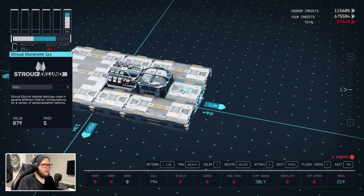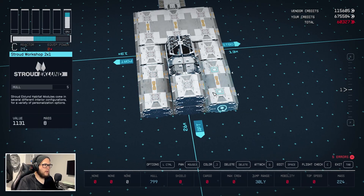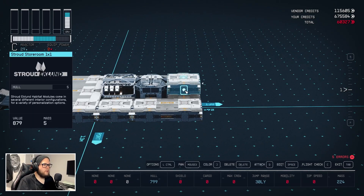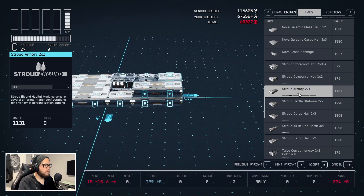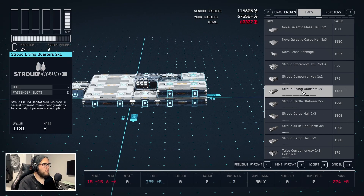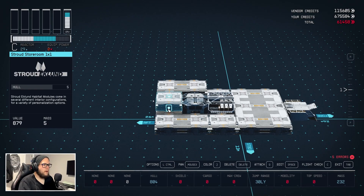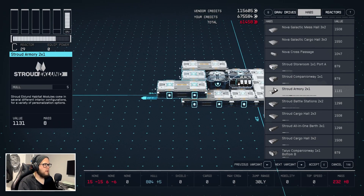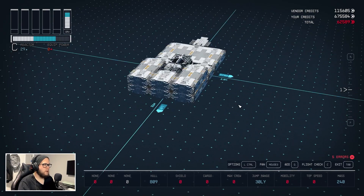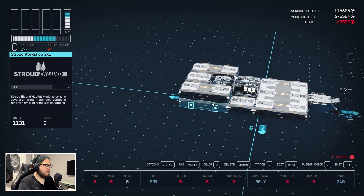Then right here we're going to add another one of these, do a Ctrl+G like that, and now we're going to add a living quarters and weaponry. To do that, hit G on this door — it automatically wants to do a three-by-one berth; do not let it, go to your two-by-ones and find any living quarters. This is for all your standard crew. Then hit G again, two-by-one, and we want the armory right there. Move that forward — so far we got a box, and boxes can be fancy.